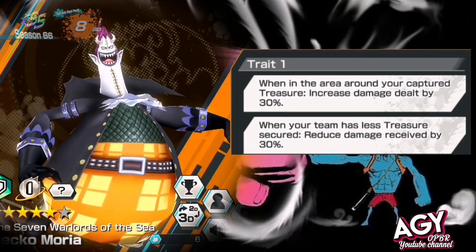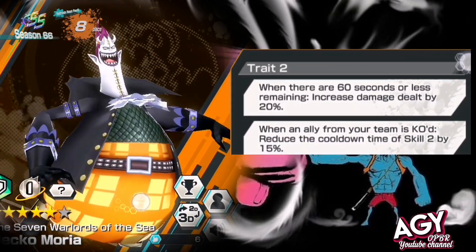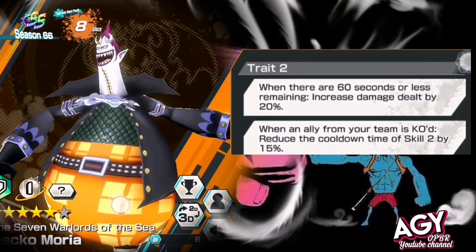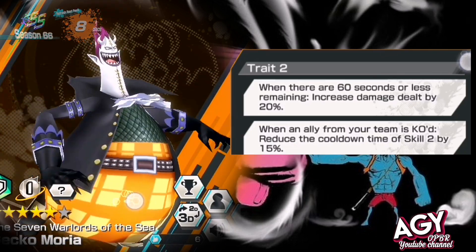He also has reduce damage received — when your team has less treasure, reduce damage received by 30%. Trait 2: when there are 60 seconds or less remaining, increase damage by 20%, and when your last team member is KO, reduce the cooldown time of Skill 2 by 15%.